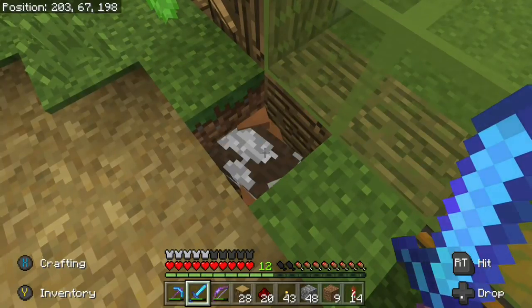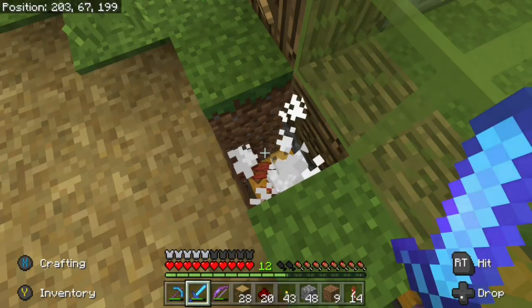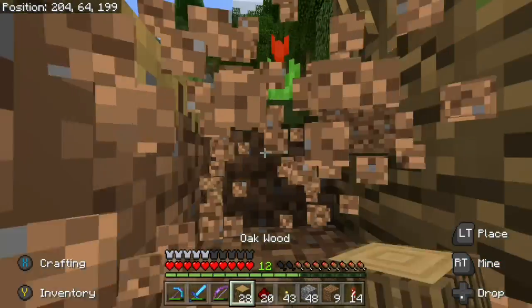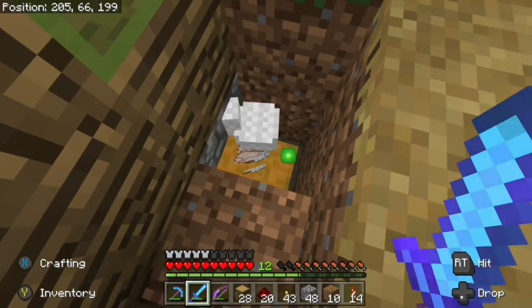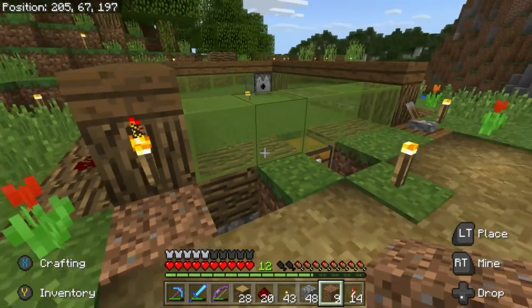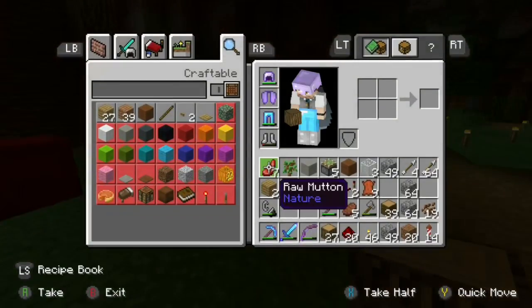Let's find out how many animals are down there. So: one cow, two sheep, and a chicken — are those two chickens? It appears that this little area was our ark of the foxhole. We had two of each animal: two sheep, two cows, two chickens.